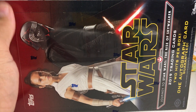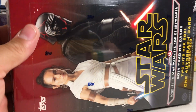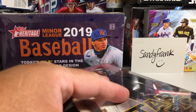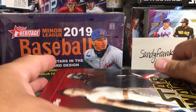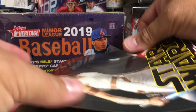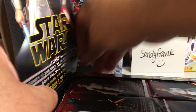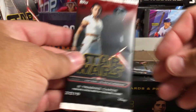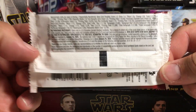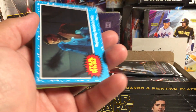Hey YouTube, Santa Frank here today opening up a second hobby box of Star Wars Journey to the Rise of Skywalker. You get two hits per box, but one of the hits is almost for sure gonna be a patch card — a manufactured patch. When that happens, stuff like this usually drops in price. I did buy a couple boxes because I'm excited, but the smart play would be to wait for these to drop in price, since stuff with a manufactured hit usually drops pretty quick. You're basically looking for one real hit.